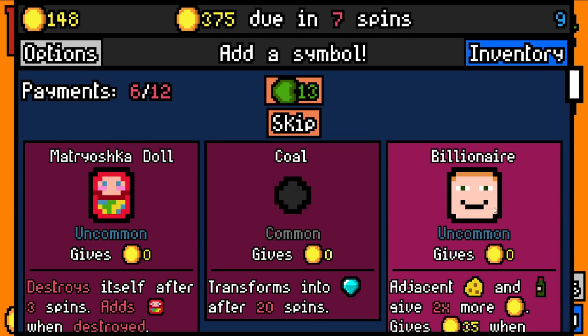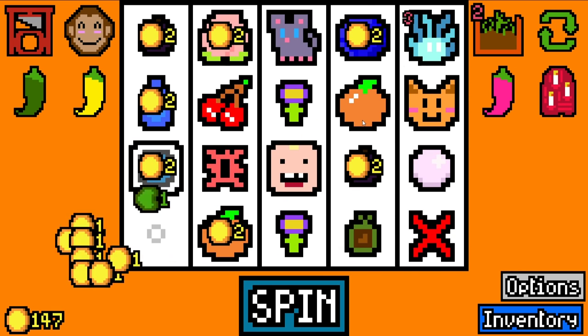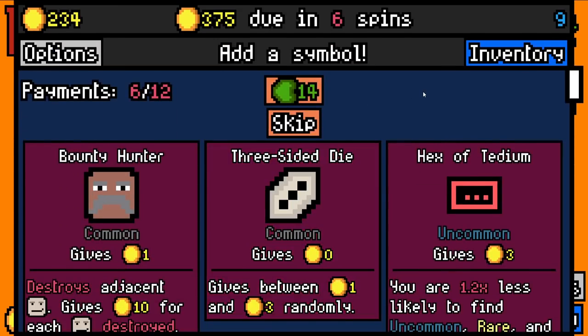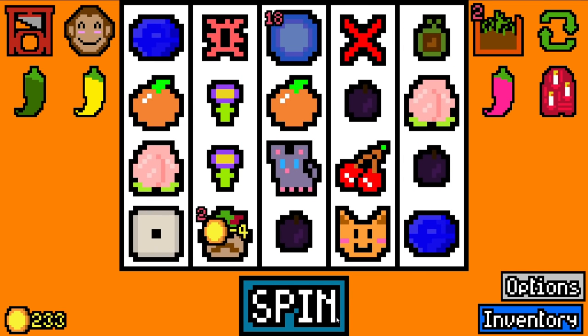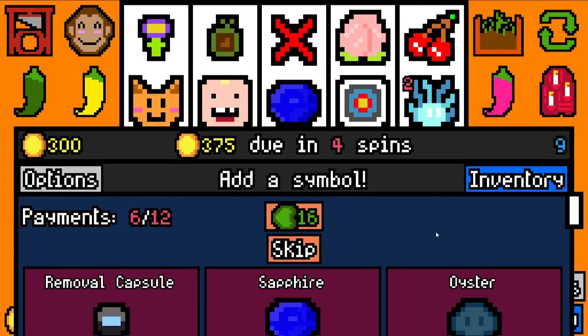We need removal tokens immediately. We've got a guillotine, so I'm going to add a billionaire — nice. Gets beheaded for 35 gold. The cat just drank two things of milk as well. 87 rolled, thank you very much. We're going to add a Hex of Tedium because obviously the Eldritch will eat all the hexes. We'll add a void stone. Compost heap is not really working out for me right now. We desperately need a mist fruit.